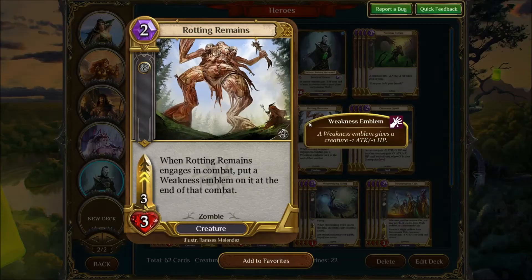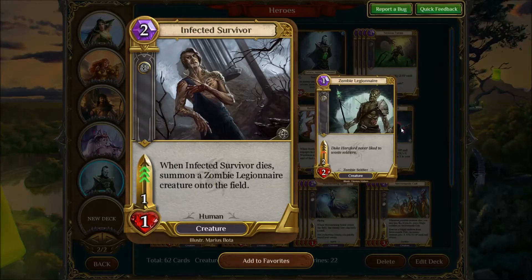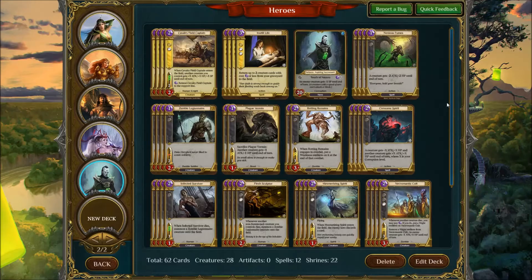I cut two of the standard 3-3 guys for the two Vermin. He gets a little bit weaker but he's big enough to make a presence on turn 2. The Infected Survivor is the other two drop — really nice card, sticky minion, good speed, and summons a Zombie Legionnaire when he dies.